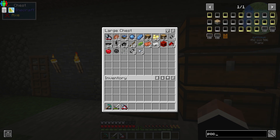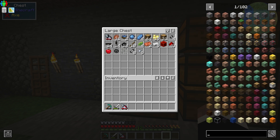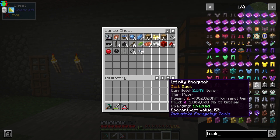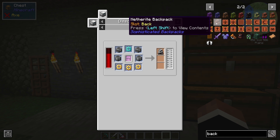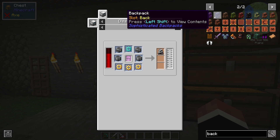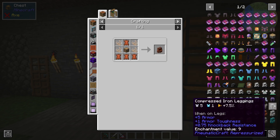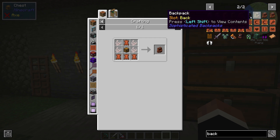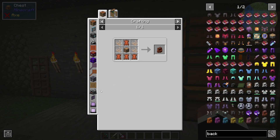Is pocket storage in here? It is - we need six iron, but I've only got five. What about a backpack? We've got sophisticated backpacks. We've also got these infinity backpacks, but we don't have enough stuff for those - they're just too expensive for us right now. These other backpacks are quite cool though. It upgrades using iron - iron backpack, gold backpack, diamond, then netherite. We could do that. Then we could get pocket storage, which is one of my favorites.